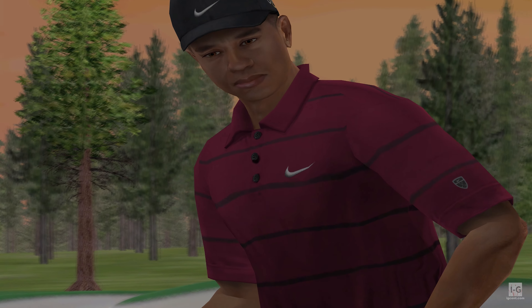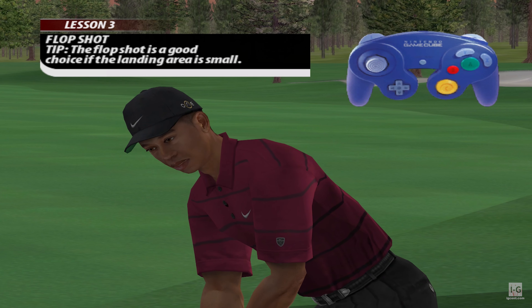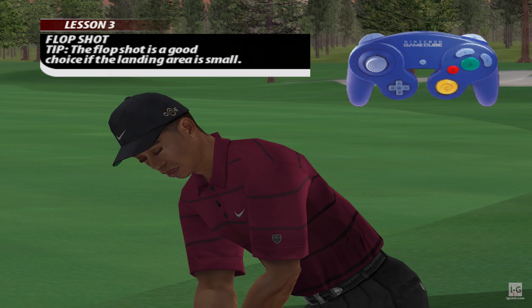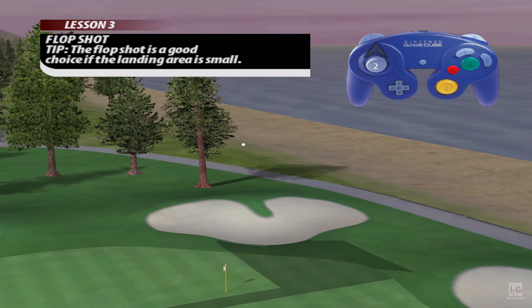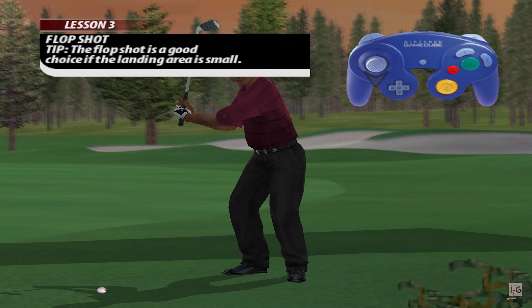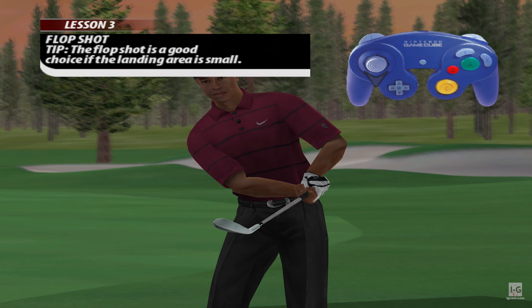A useful shot in developing your short game is the flop shot. When you're faced with an obstacle between you and the flagstick, try using this high-lofted shot to knock one close. Use your pitching wedge and flop a shot onto the green.